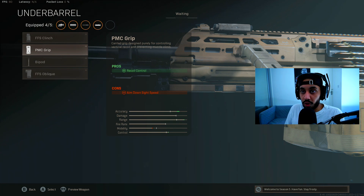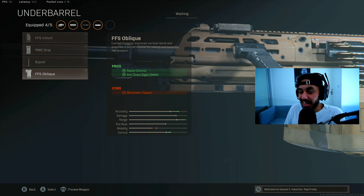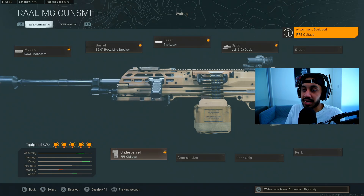You can go for the PMC grip instead, which gives you recoil control but gives you a con to ADS. I think ADS speed is more important in this case, and that is the best class setup for the RAL LMG.